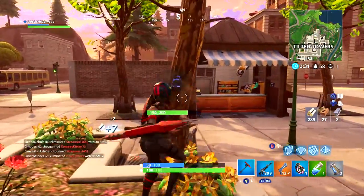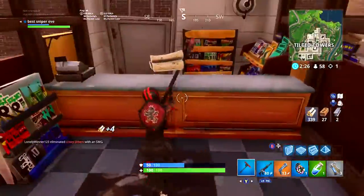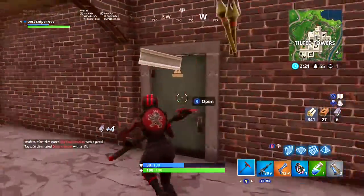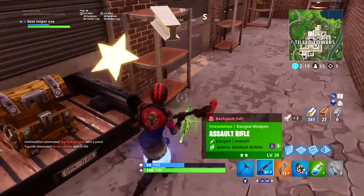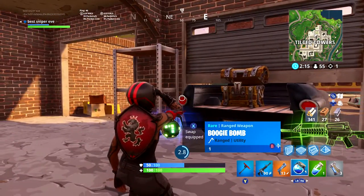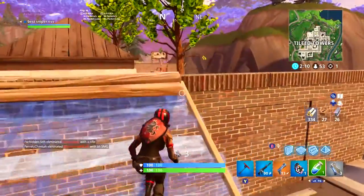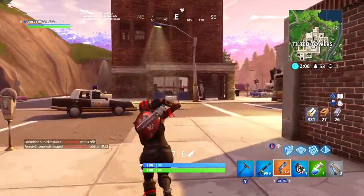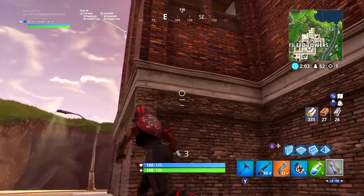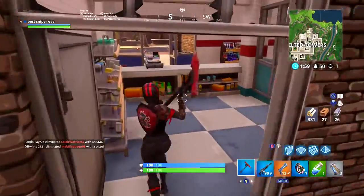Make sure you have materials so you can fight. Also, for chests — make sure you go for chests at the right times. Don't go for a chest when there's a guy right next to you. That's not a perfect time. When there's nobody next to you and it's calm, that's when you go for chests.